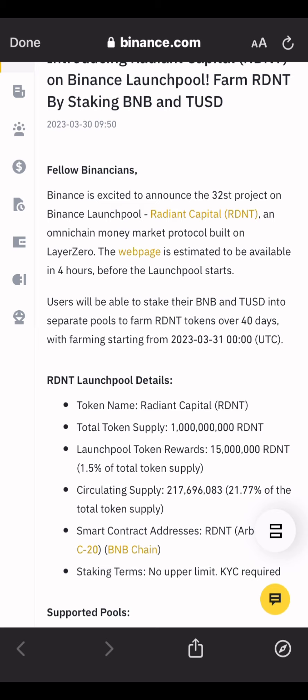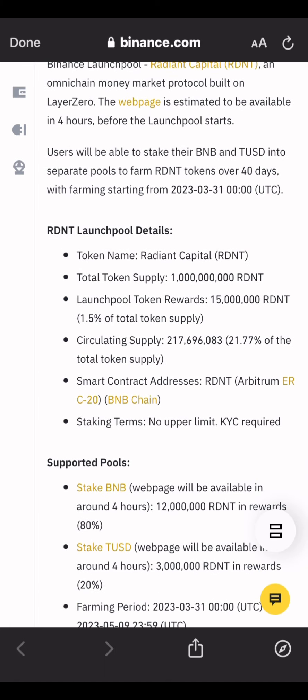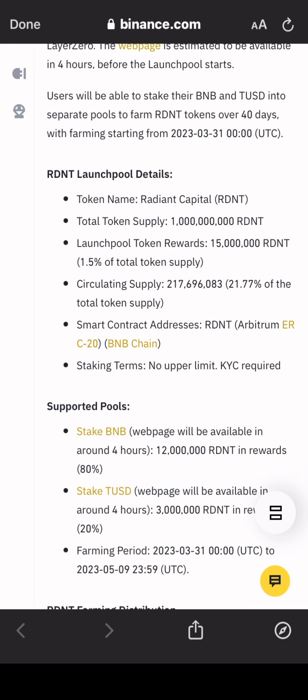This is the 32nd project on Binance Launchpool — an on-chain money market built on Layer Zero. The coin name is Radiant Capital, ticker RDNT, with a total supply of 1 billion. The launchpool token reward is 50 million tokens, which is 1.5% of supply. Circulating supply is 270 million, or about 21.77% of total supply. The smart contract address is on Arbitrum as an ERC-20 token and also on Binance Chain.